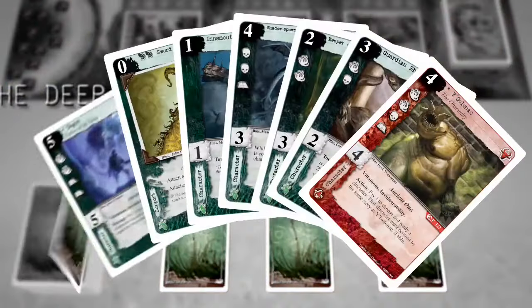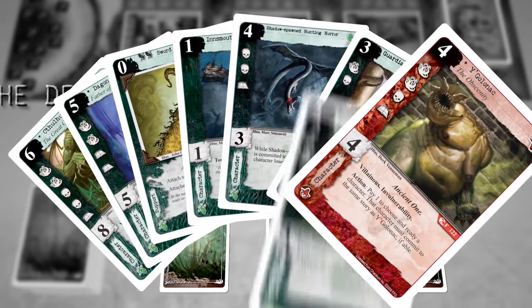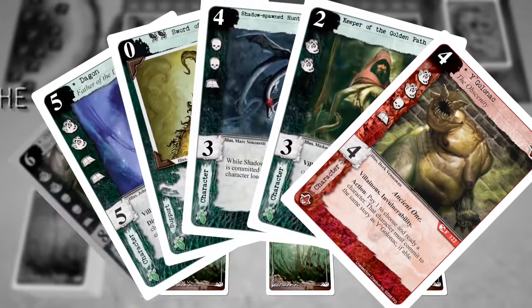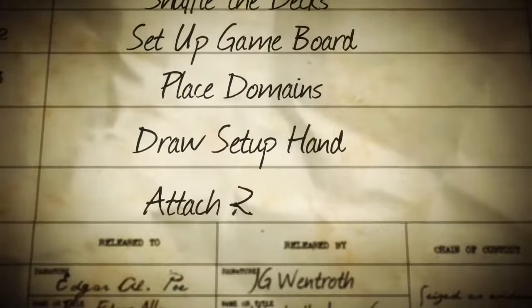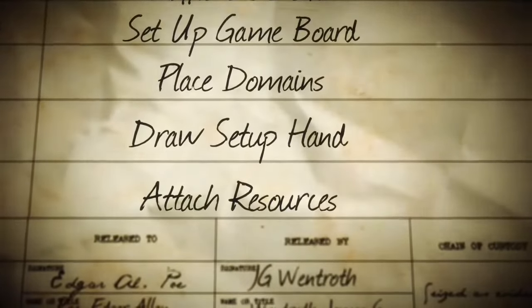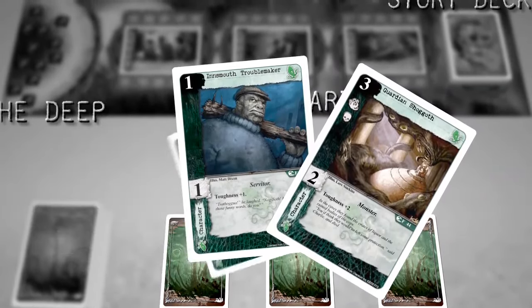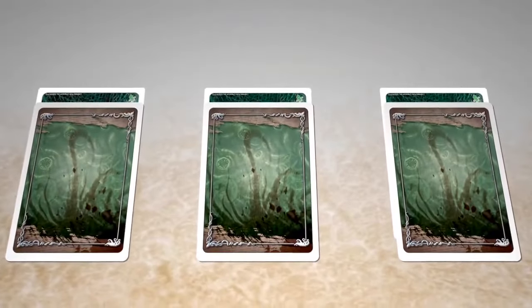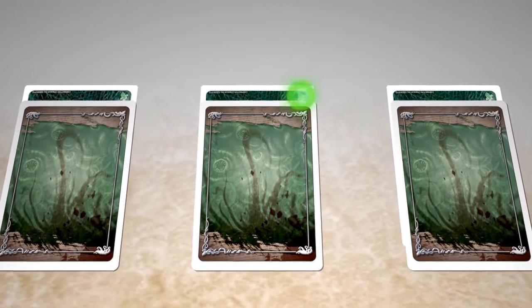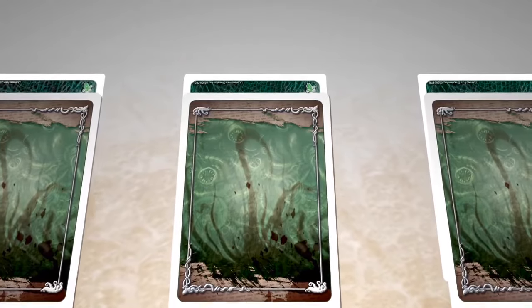Each player draws eight cards from his deck as his setup hand, then chooses five of these to be his opening hand. The remaining three cards become his starting resources. Finally, each player takes those three remaining cards and attaches one face up and upside-down to each of his three domains. The card bottom and resource icon should be visible above the domain card. These attached cards are now considered resources.